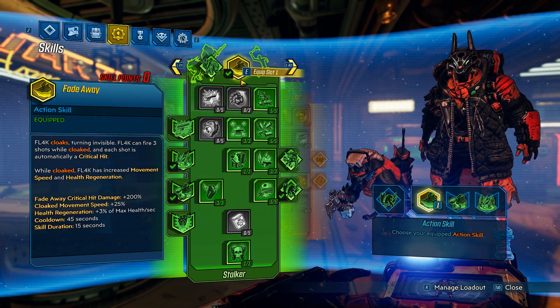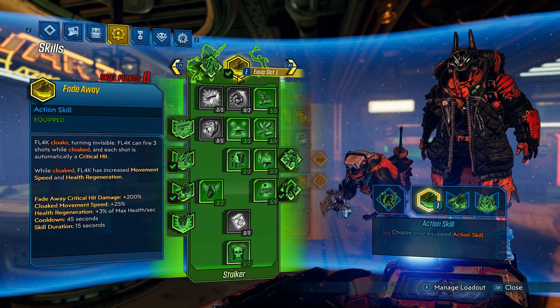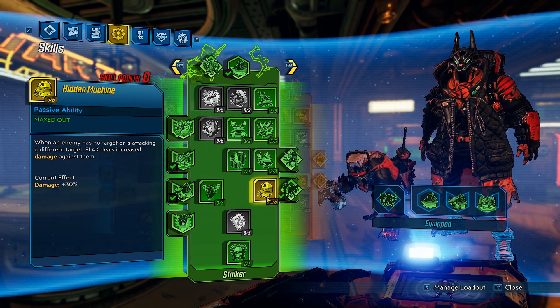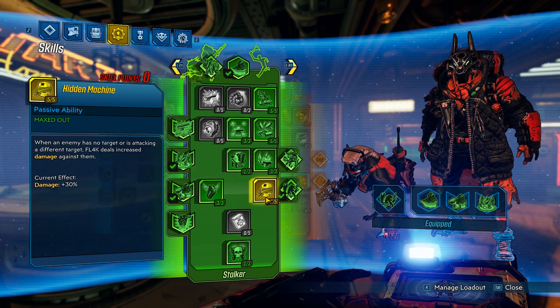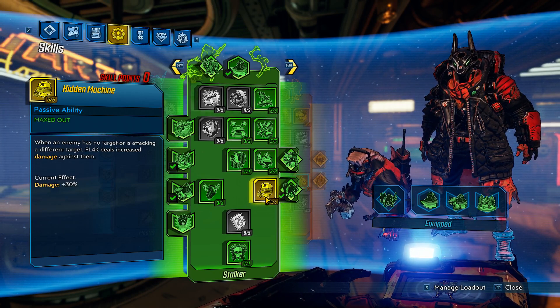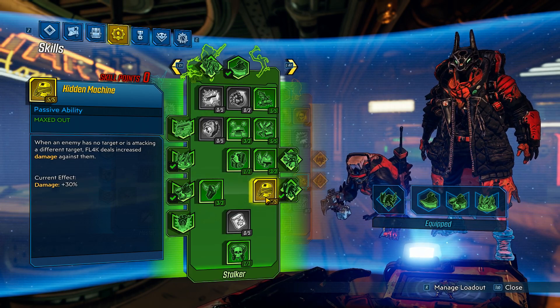One of these, which I use a lot — you'll notice it in a lot of my flak speed kill videos — is entering a fight whilst in fadeaway. The boss will not aggro you, allowing you, for that first fadeaway, to utilise Hidden Machine. The second one is exactly the same but for mobs: if you're in fadeaway and a mob comes out of a spawn door and you have Hidden Machine, it will apply versus that enemy, until you leave fadeaway.